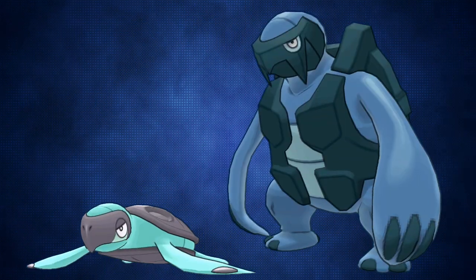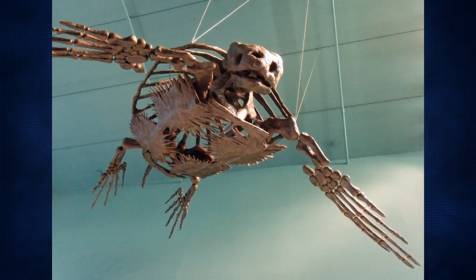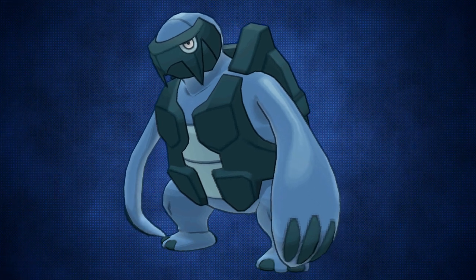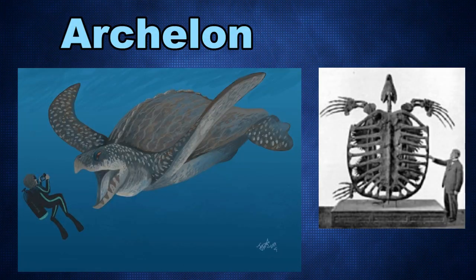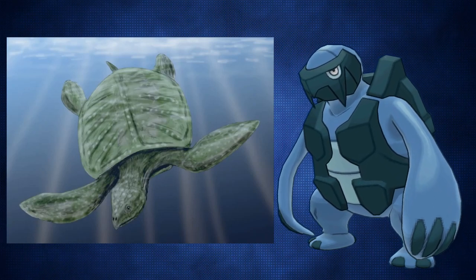Unova introduced the Tirtouga line and the Archen line. The Tirtouga line is based off ancient sea turtles, with Tirtouga being based off animals like the leatherback sea turtle, and Carracosta being based off the Archelon, which was a massive sea turtle. The two share many features with each other, like size and shell design.